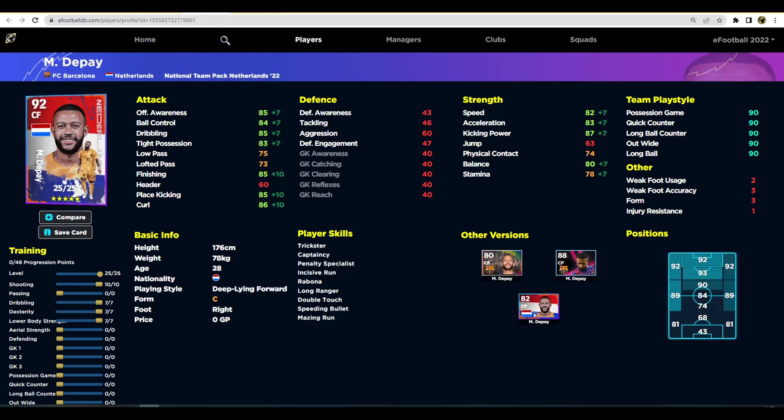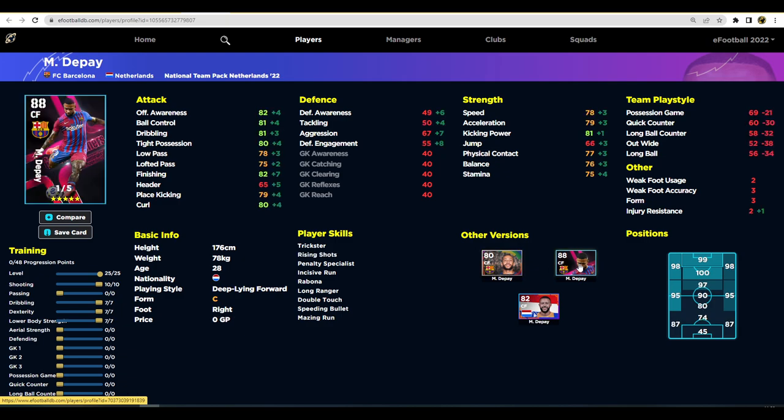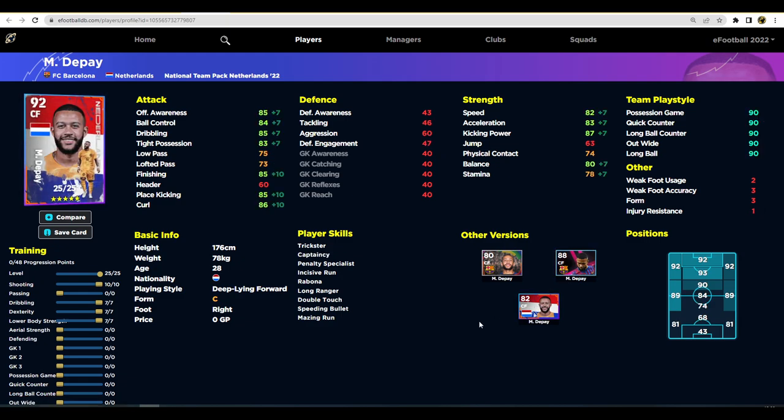De Paay is a bit of an interesting one - you can train him up in a lot of different ways, obviously as an on-the-ball player. He's not going to be an aerial threat or anything like that. He does have some nice player skills, unwavering form, nice speed and acceleration. But I think he's definitely a miss - this card of De Paay is not good enough because we have a different version of him that's a lot better. As a center forward, there are just so many good pacey center forwards that can finish - there's nothing in this card that really makes him amazing.